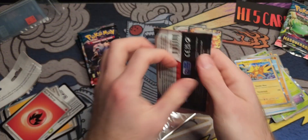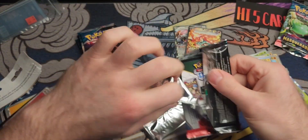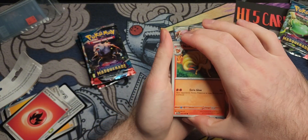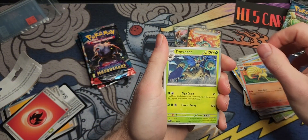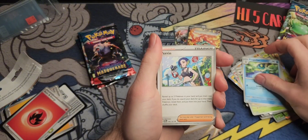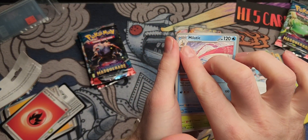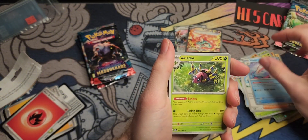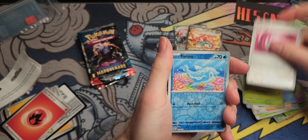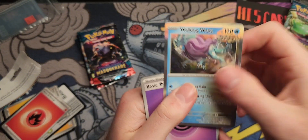I looked more into the Surging Sparks set and I think it's going to be a pretty cool set. There are a lot of cool cards in there — a lot of the Terastal forms that we're seeing. That Pikachu Terastal I think is really cool. These two have a connecting card together and I'm very excited about that. Walking Wake — not too bad, I'll take it!